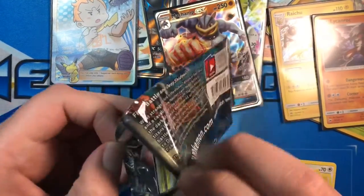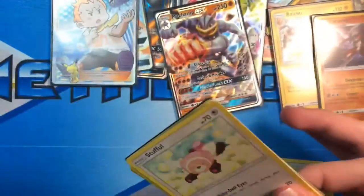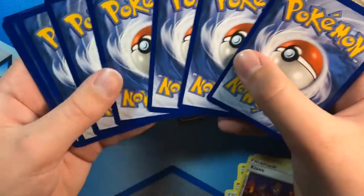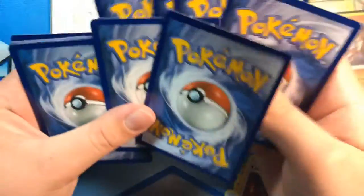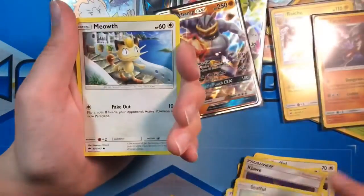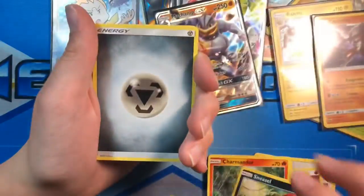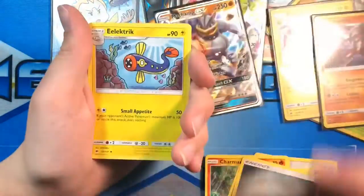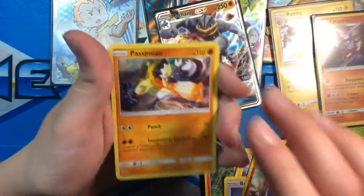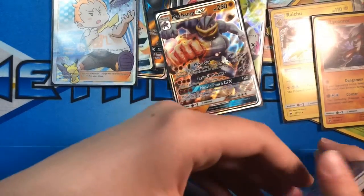Stufful, Meowth, Crabrawler, Charmander, Sneasel, Energy, Rhydon, Electrike, and a Persian — regular rare. Second to last pack.